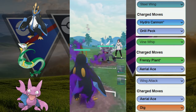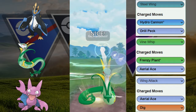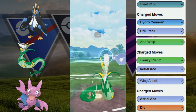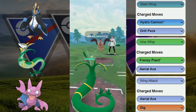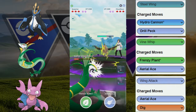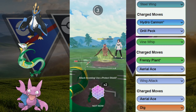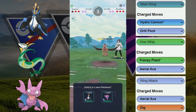Another terrible lead — we switch out into Serperior. Our opponent is lurking but we catch them — we were going to have to throw Aerial Ace anyway, so it was a fortunate situation. We know they have Annihilape and Mandibuzz. One Aerial Ace doesn't quite take out the superior; we get to another Aerial Ace, trying to get into farm-down range. But they're able to snipe our energy — that Aerial Ace will definitely take out the Serperior.